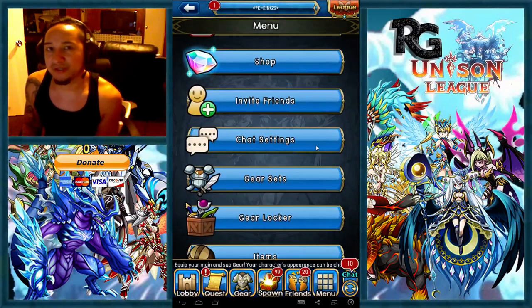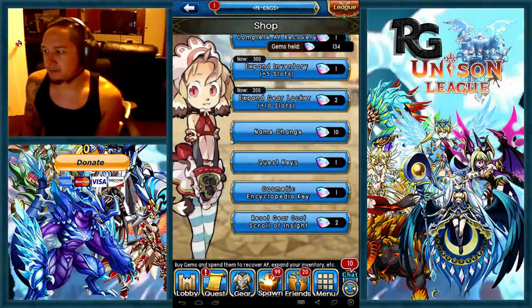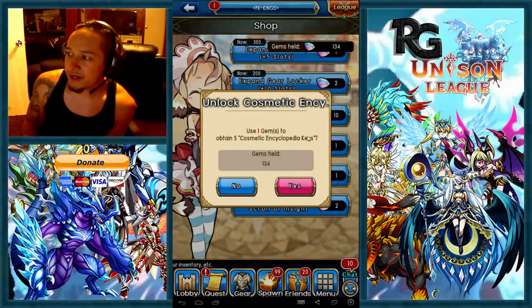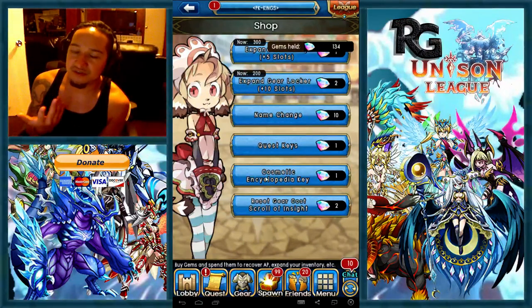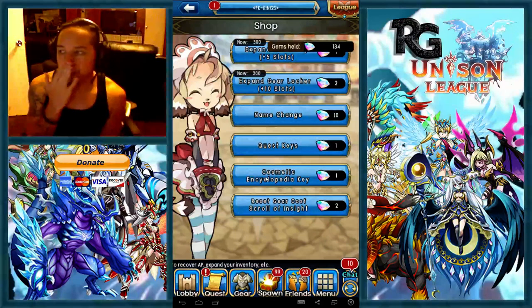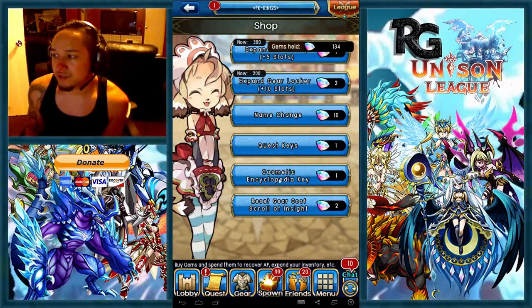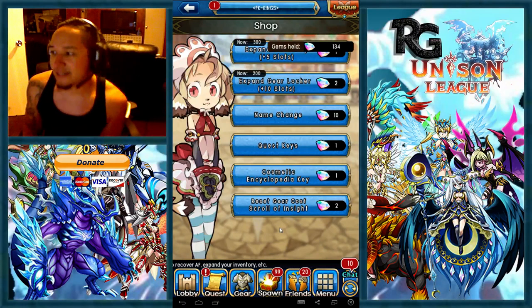Basically, you're just freeing up gear space. And you can buy more encyclopedia keys if you want — I believe it's here. Encyclopedia Key. So I guess it's one gem, actually five keys. So you get one gem to obtain five keys. That's not too bad. Basically it's just one gem for five spots in your inventory — so that's pretty much just buying extra slots. If you want to have that many cosmetics, you don't have to keep all those cosmetics in your inventory anymore. You can use the Encyclopedia Key and use your cosmetics anytime you want.